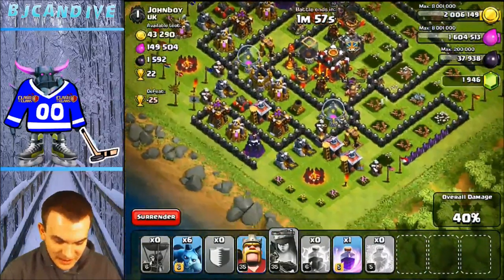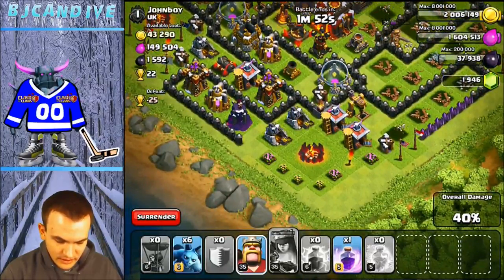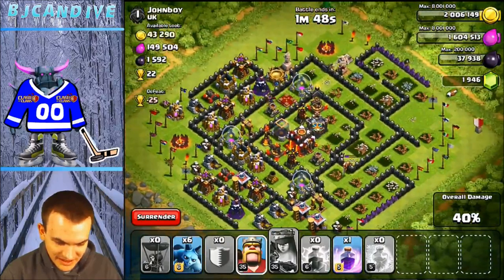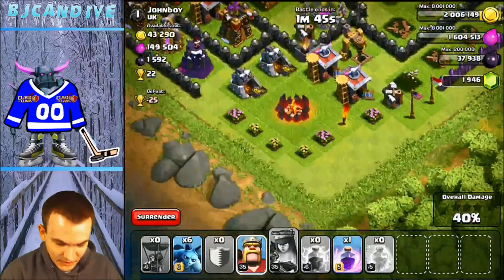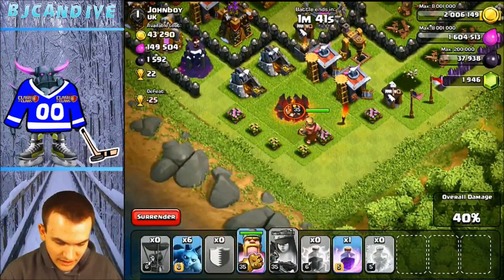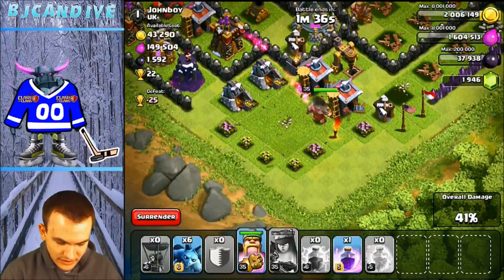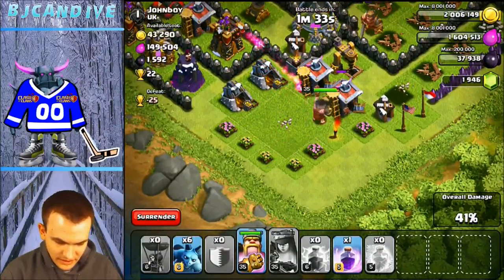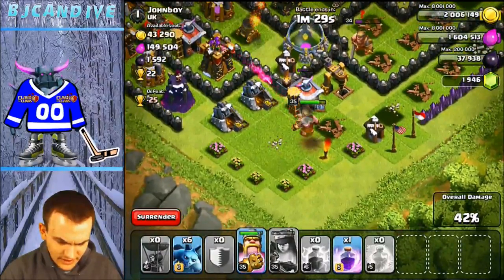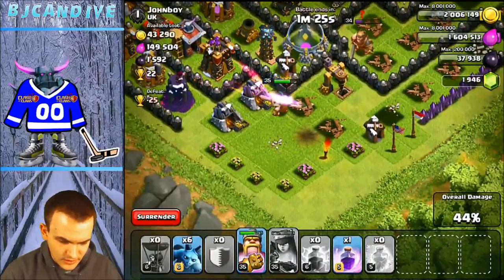I don't know if we can save this one. I can put my king down here with a rage spell and pick off something after that. What troops do you have left? Six minions and a rage spell and a king. Put the king down there. He should be able to take... how much percentage are you at? 41%. You got it — you're fine. Don't worry. Just wait till he gets down to half health, and if he starts taking heat then use his ability. I think he'll hop over. No, he's fine. He's using his ability now.